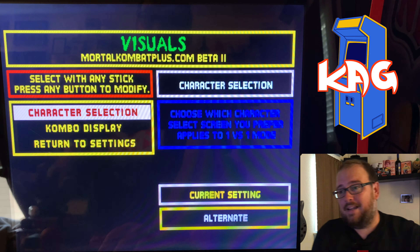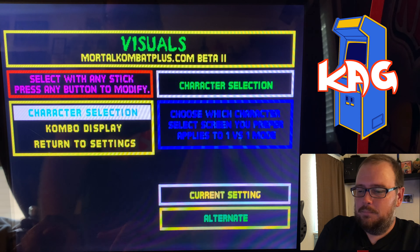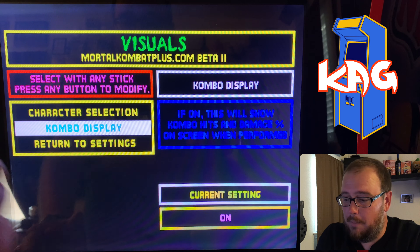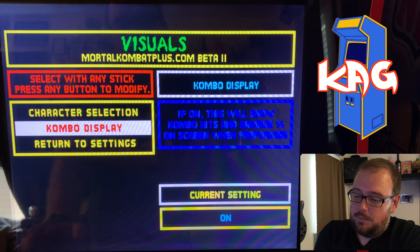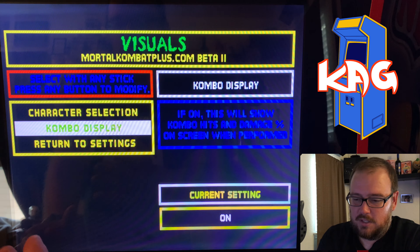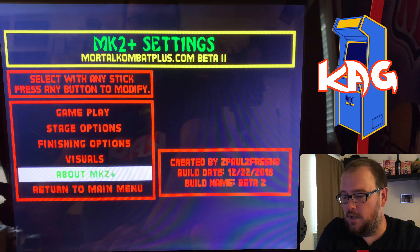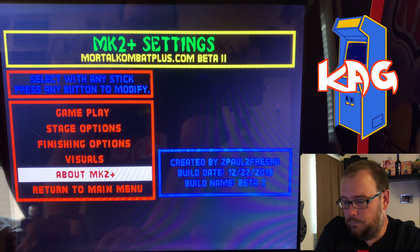Extended fatality time — which is great, it's turned on, and gives you about double the amount of time. CPU always finishes — you can choose if you want it to always do a fatality, a babality, or a friendship, or just have it do all of them and it randomizes it. Which is cool — so if you're going to lose, at least you get to see a fatality, babality, or friendship.